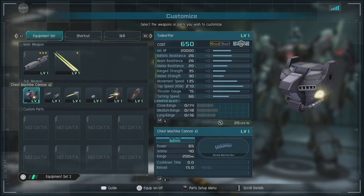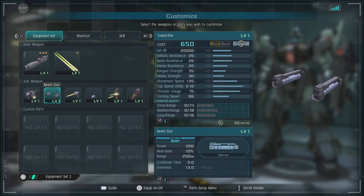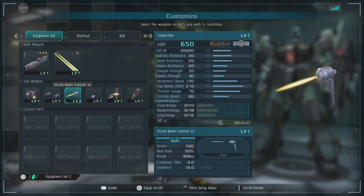Then we have the chest mounted machine cannon times 2. It's not bad for throwing out some damage, kind of in line with — if a little bit better than — one-year Vulcans, but fires very fast and has some decent range. Then we have beam guns which pop up on the shoulders, firing a low damage but fairly quick succession of beams that can do a lot of damage. Then we have the Encom beam cannon times 4.